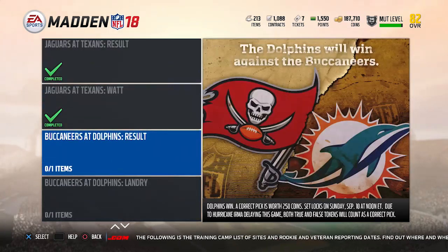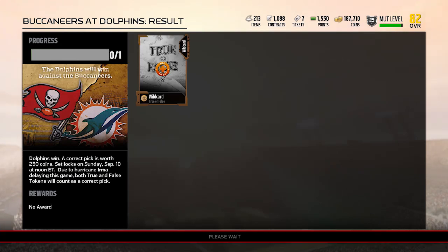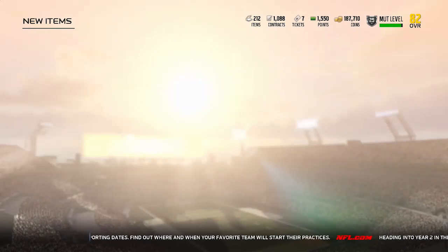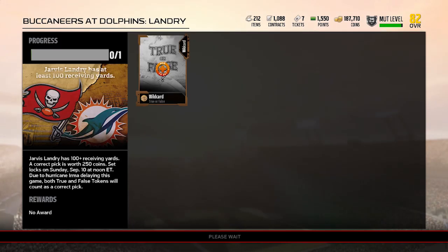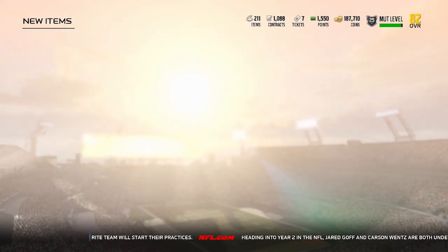Buccaneers at Dolphins — these are the other guaranteed ones. This game is not happening this week. We know the game has been moved to week 11; both teams had a bye in week 11 and were able to shift it due to the hurricane situation in Florida. So this game is not going to be played in week one. When it says Dolphins win, we know for a fact that's going to be false because they cannot win a game that is not going to be played. Then obviously the other one — Jarvis Landry having 100 plus receiving yards — I would have said no to that anyway. So false for that one as well.